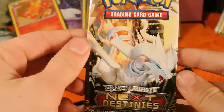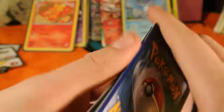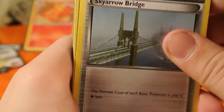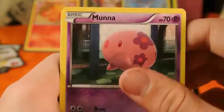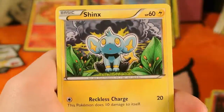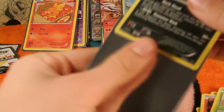Okay, calm down guys, we are on the last pack — I lied. There's a Next Destinies pack. I wanted to do this in a separate video but I can't, I have to open it here. I guess this pack does come with a code card — I don't really know much about these packs except for the fact that I'm getting god-like pulls right now. Our first card — oh, all these cards are bent, that sucks. We have a Skyarrow Bridge, an Emolga, Heavy Ball, Munna, Pidove, Pansear, Shanks, Pan Sage, Reverse Exposure, and our rare is a Scrafty Holo. That is awesome, guys.